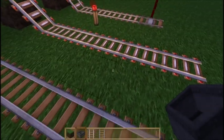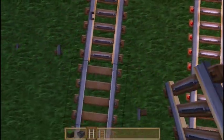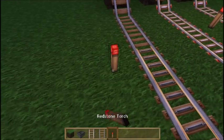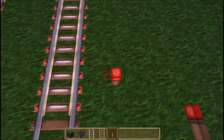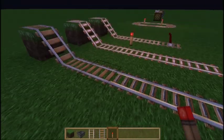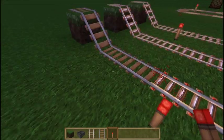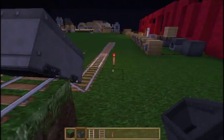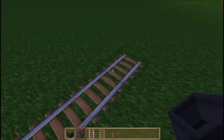If we add a powered rail into our track — let's add a few in a line — and then grab a Redstone torch, we can actually power this. You can see a different animation for when the rail is powered or not. When it's not powered, the track will act as a brake. When we power it, it acts as an accelerator — it will accelerate the cart once it hits these, and it'll reach the end of our track.